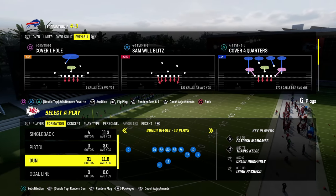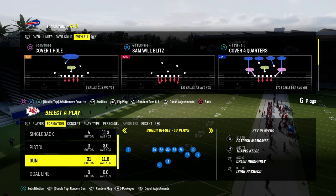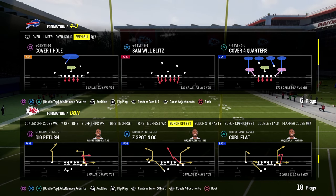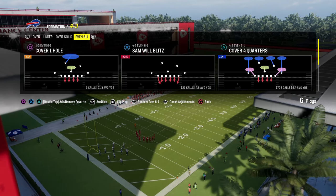Today's video I'm going to show you one of the best red zone passing concepts in Madden 24. The play is going to be Dig Return out of the Gun Bunch Offset formation in the Indianapolis Colts offensive playbook. The main purpose we're using this play, Dig Return, is due to this nice little return or zig route that we have on the right-hand side of your screen.